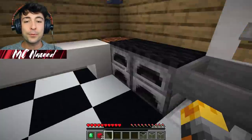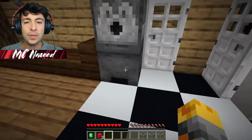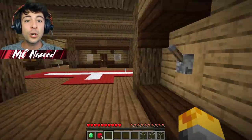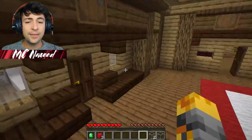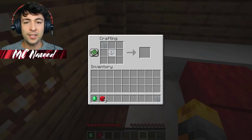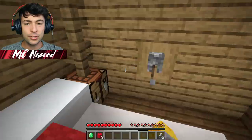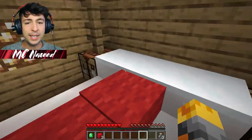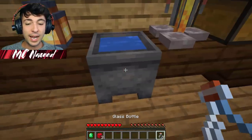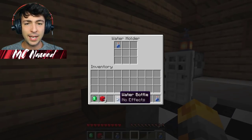There are going to be so many more apples everywhere. We have to put something inside here to open up this door — a water holder, of course. Over here there's a crafting table — I'll craft one, two, three glass bottles. These should go ahead and work. Let's fill up the water bottles and then put them right inside here.